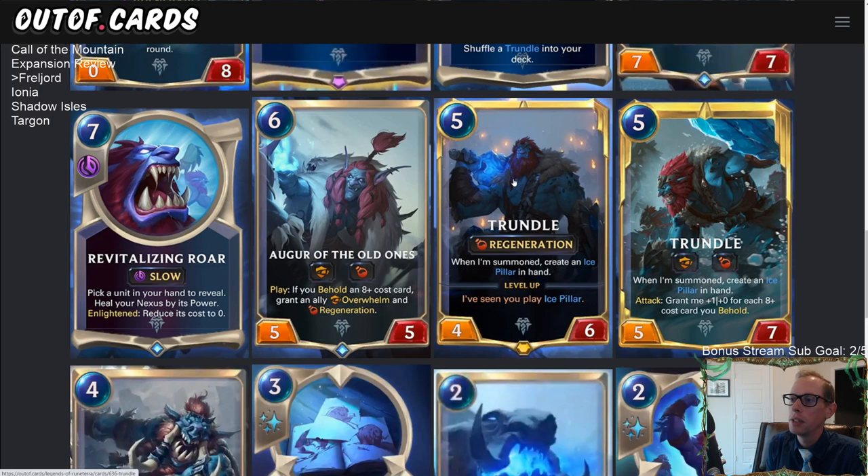Just looking at the body, a four-six with Regeneration is a good body for a five-mana card. The baseline for the most-played five-mana cards is a five-five, but Trundle's Regeneration means he'll return to a four-six after trading with a five-five, while the five-five becomes a five-one. Compared to champions like Swain or Thresh at three-six, Trundle at four-six with Regeneration can tussle with those fairly well.